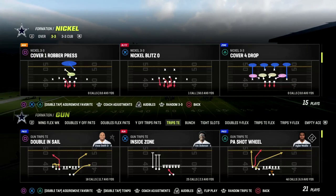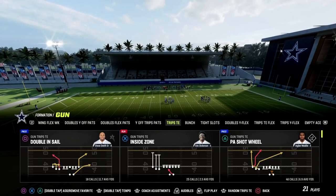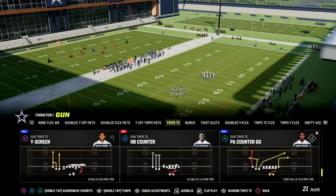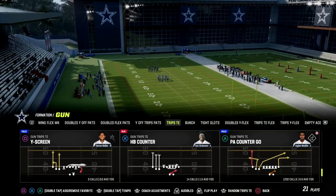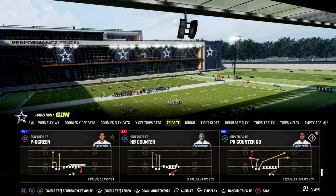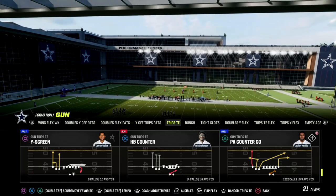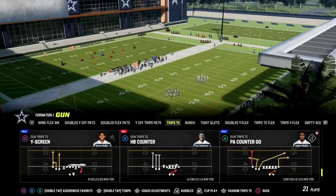What I want to talk about in this video is man coverage primarily, but this play does beat zone too — it's really good against man. We're gonna be utilizing the play PA Counter Go to attack man-to-man coverage. The key to attacking man coverage in my opinion is to have as many crossing routes on the field as possible, and that's what we're doing with PA Counter Go. This does require Tight End Apprentice, but there's also a way to do it without, which we'll cover.